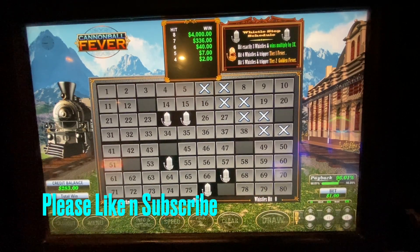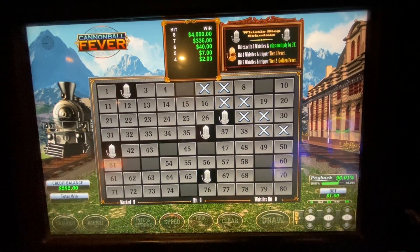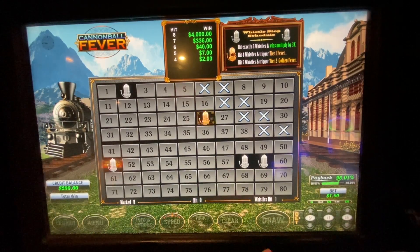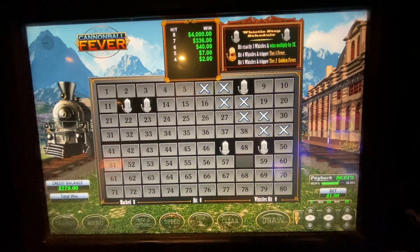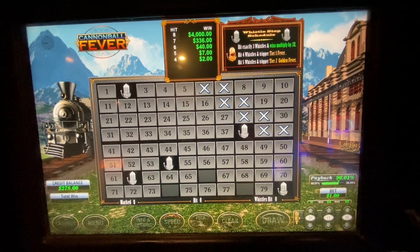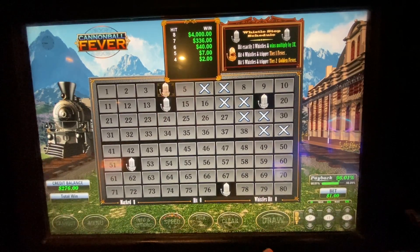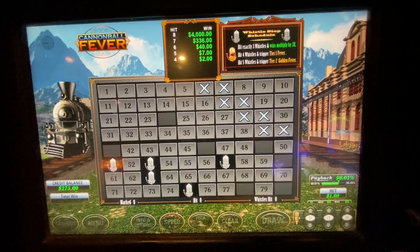Other than standard Keno, there's about 2 or 3 different ones. This one seems to have potential in the bonus rounds. I had a 4 out of 5 on the whistles from the previous session and it got into the bonus. I have not had a 5 out of 5 yet — I'd really like to try that and see. This is a Tier 2 Golden Fiat, it's got to be slightly different.